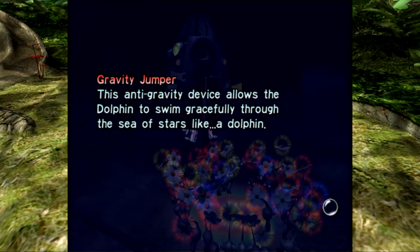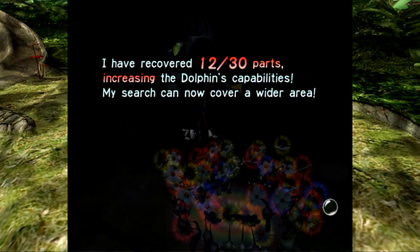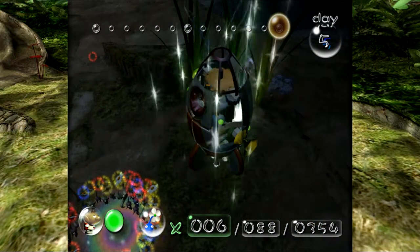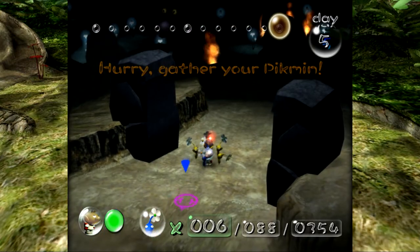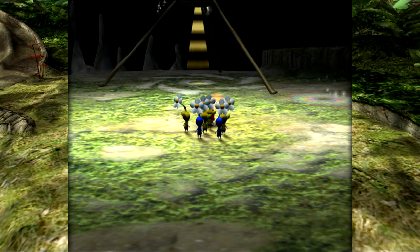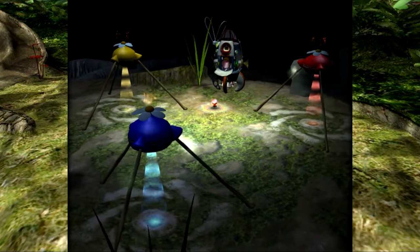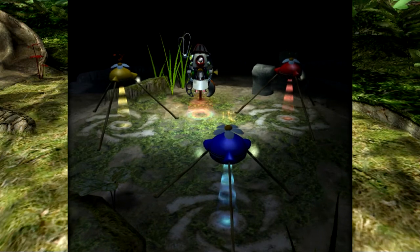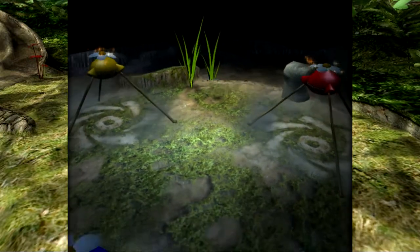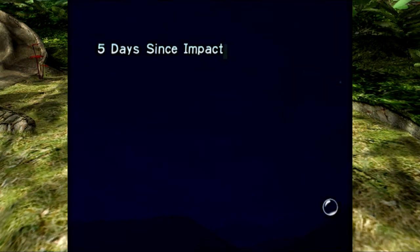The gravity jumper - this anti-gravity device allows the dolphin to swim gracefully through the sea of stars like a dolphin. I've recovered 12 out of 30 parts, increasing the dolphin's capabilities, and my search can now cover a wider area. Oh no, that red Pikmin is totally outside the base! He's going to be left behind! This is supposed to be a cheery moment - we're happy for the increased capabilities, and that Pikmin is going to get left behind. He must have gotten caught on a corner when I was moving my large army around.